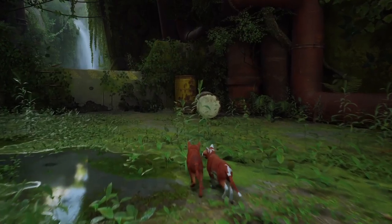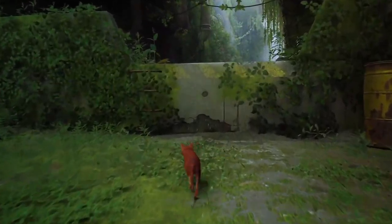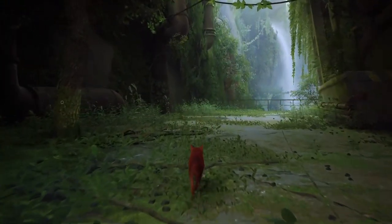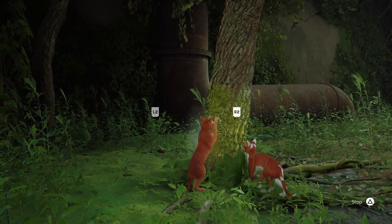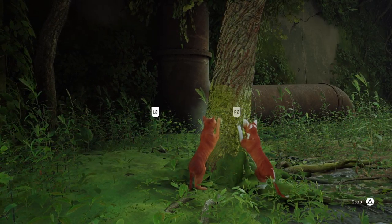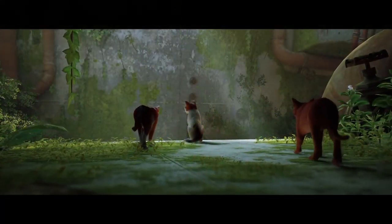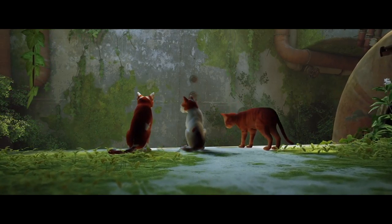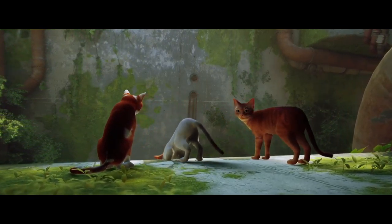Stray follows an unnamed ginger cat as he gets separated from his colony. This first section of the game, where he's with his other cat buddies, is kind of what I hoped the entire game would be. You're basically just a cat doing cat things with other cats, which is really awesome. However, this section is only about 5 minutes long, which to me seems like a bit of a missed opportunity.